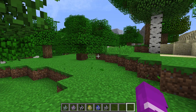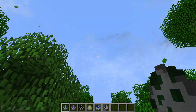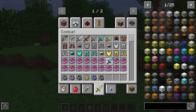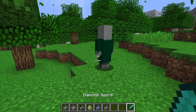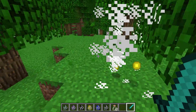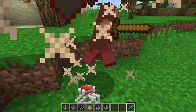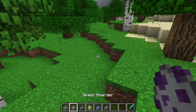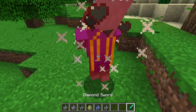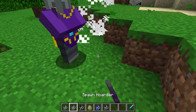We'll be reviewing the mod now. The first one is the Fronter - we've got a storm coming. From some previous recordings where I pressed the wrong button, it looks like they drop three to five bottles. The next illager is the Hoarder, which doesn't look like it drops anything.